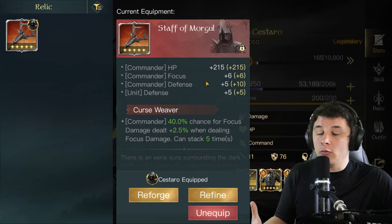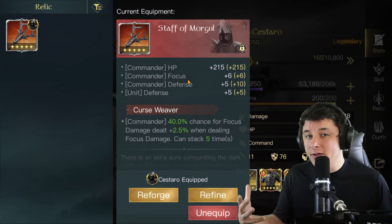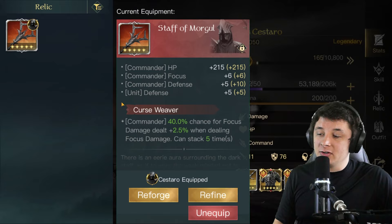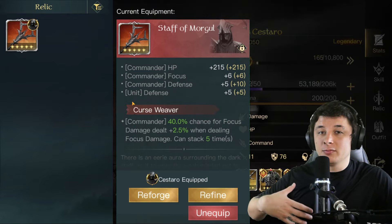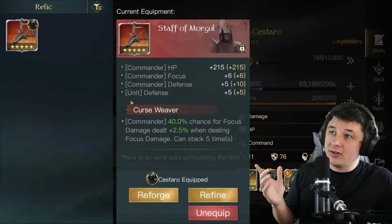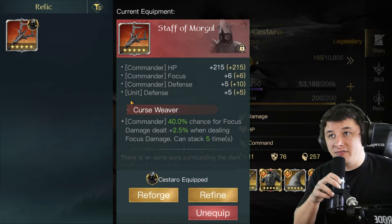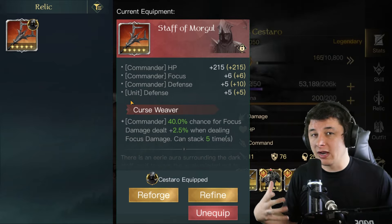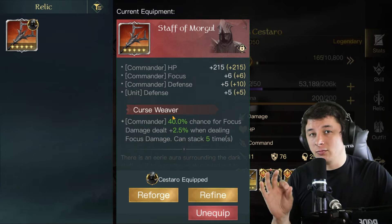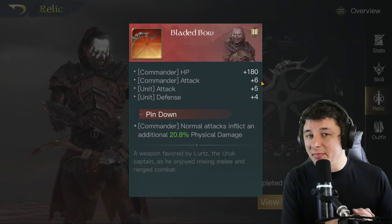The base stats on a relic are helpful even unstrengthened — you're adding some stats, which is not a bad thing. Any commander you use will benefit from those. But what we're looking at in the tier list today are the actual effects, because that's what sets relics apart from just being a slight stat boost. Importantly, relics occupy their own fifth slot, so they don't replace a weapon or any other gear piece — it's just extra stats for everyone.